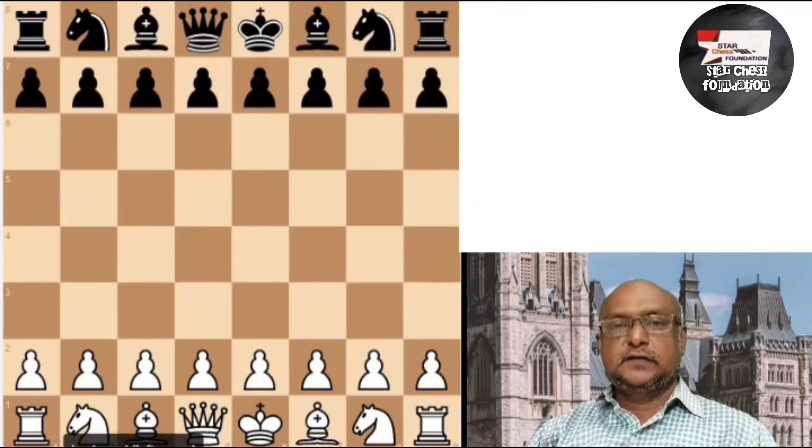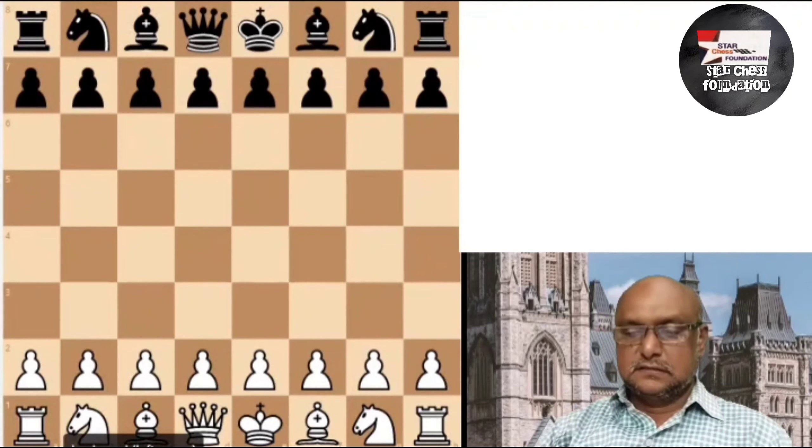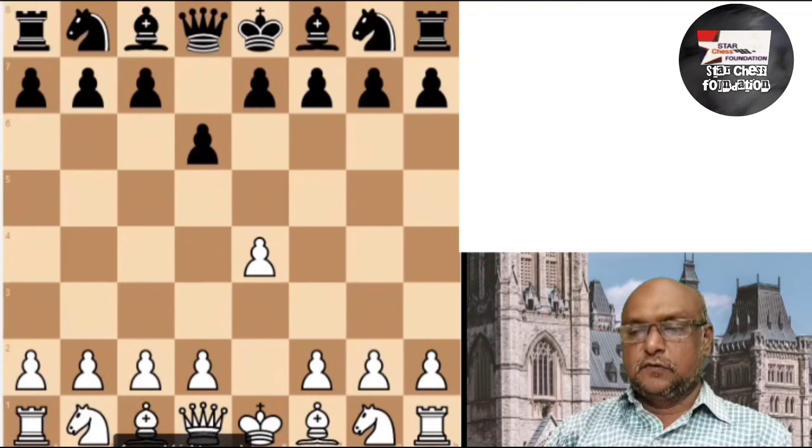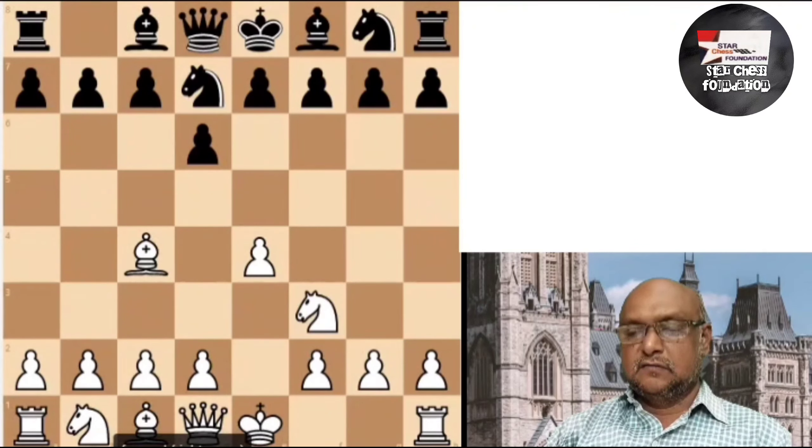In the starting position, see how the Queen is trapped in the opening. Bishop and Knight are developing. This is Nd7. This is G6. Now, the immediate attack is a mating attack.